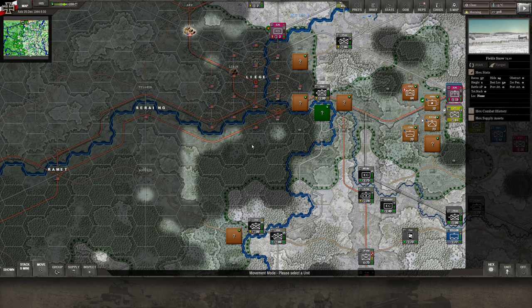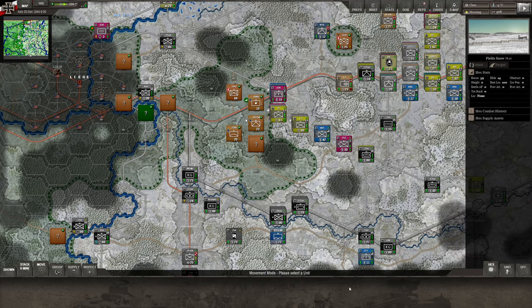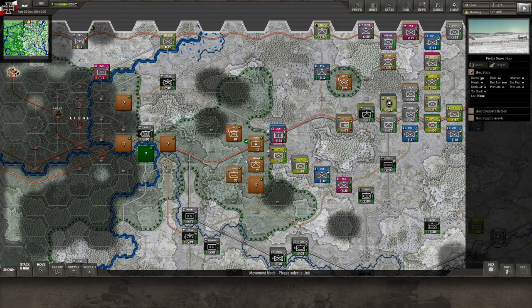Hi guys, we are back to Decisive Campaigns: Ardennes Offensive. We are playing Wacht am Rhein, and this is episode 2 of the Axis movement of the 25th of December 1944. We have moved almost everything, and we're just going to take a look at the last pieces. Basically, we're moving Heeresgruppe B, and also 12SS and 2nd SS.